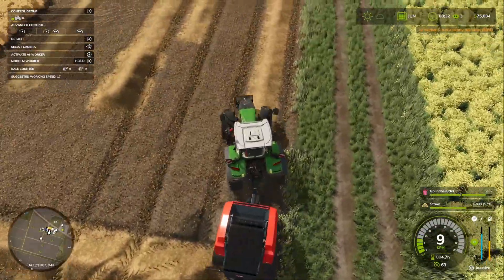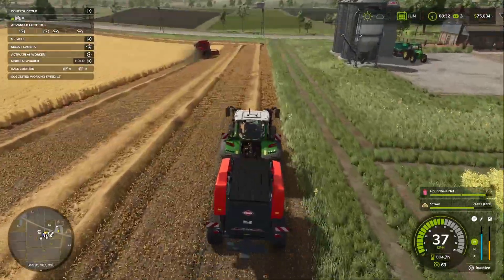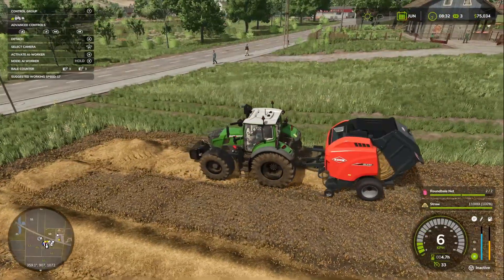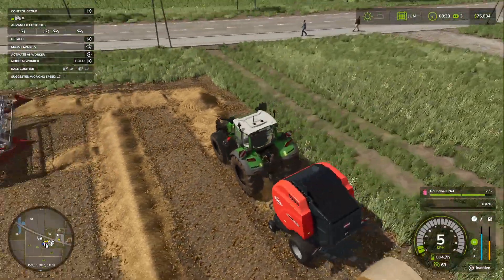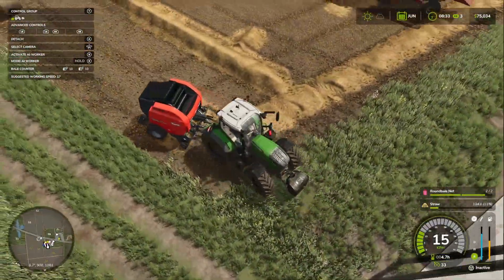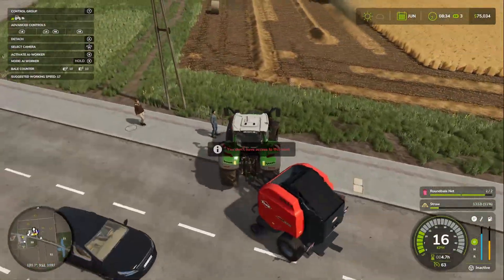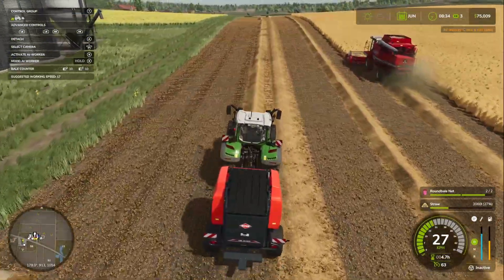I'd definitely like a better harvester — not so much for the work itself, I'm fine with what we have, but the capacity is a little low. And if we get a better harvester we're going to need a better tripper — I'd like to be able to empty the harvester in one go. Getting a better harvester doesn't really help us make more money, it just helps us get things done faster. I'd rather spend the money we have on things that are going to net us profits in the short term.